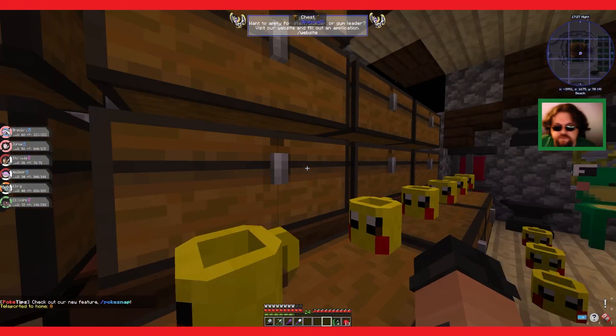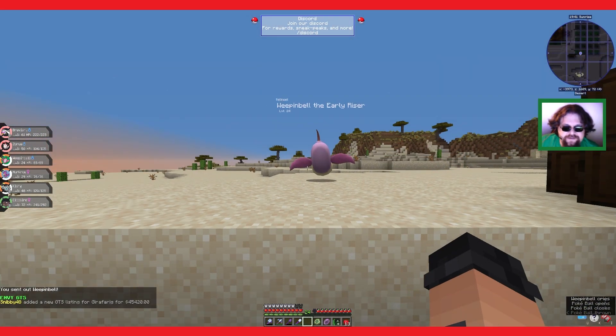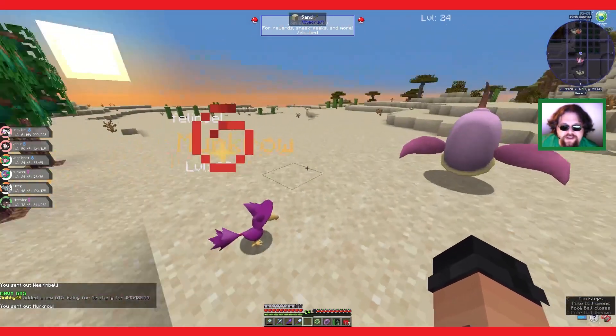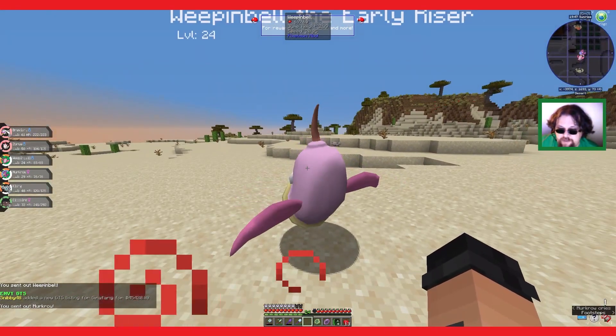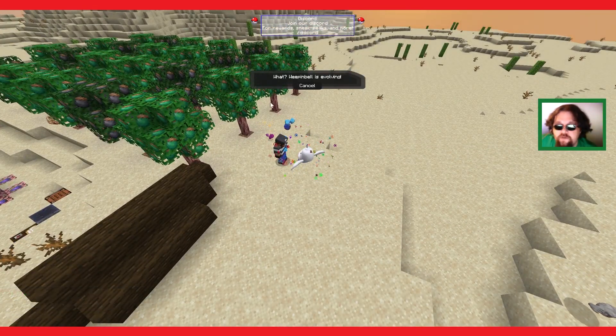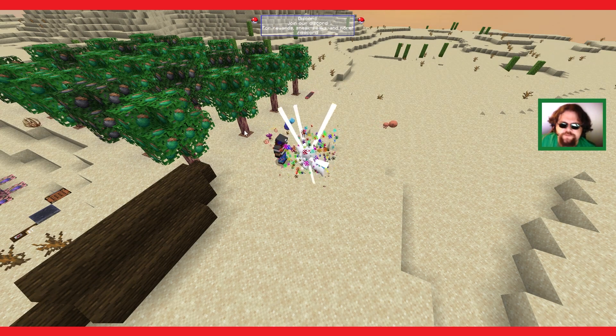Home zero. Weepinbell, the early riser. And a shiny Murkrow - this one's a pink one. I just... Weepinbell is evolving for some reason. I have no idea why. Sure, why not.